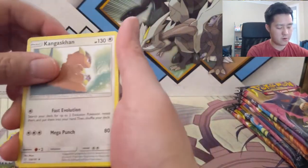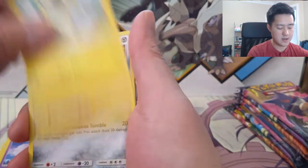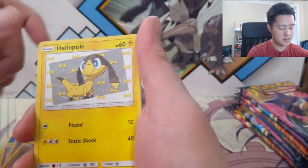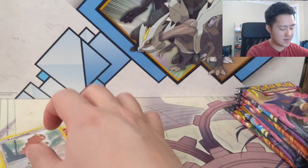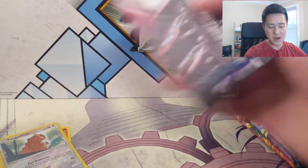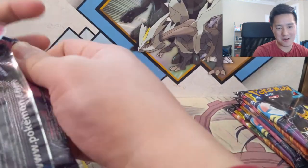Alright, for the first pack: Kangaskhan, Need Arena, Oran, Marill, Ferroseed, Charmander. I feel like I haven't been doing this in a while, so it's good to be opening these Team Up packs again. I'm on a bit of a hiatus, although I think I did need to take a little bit of a break after opening over 200 packs and not getting what I wanted.